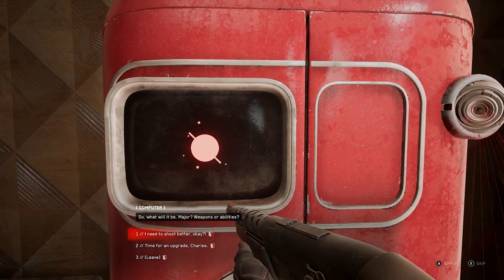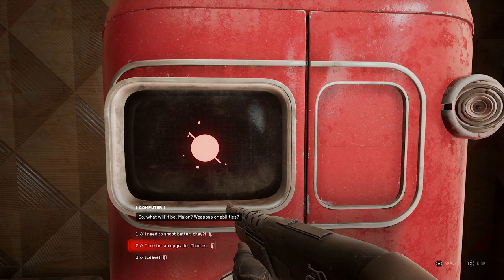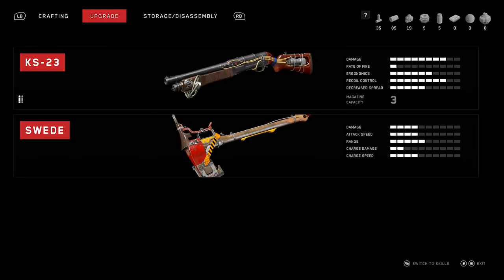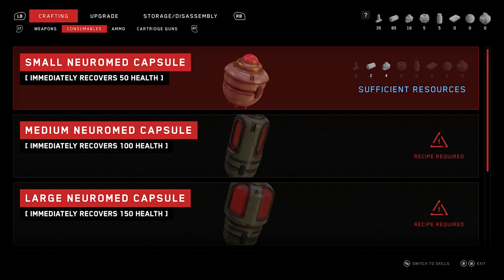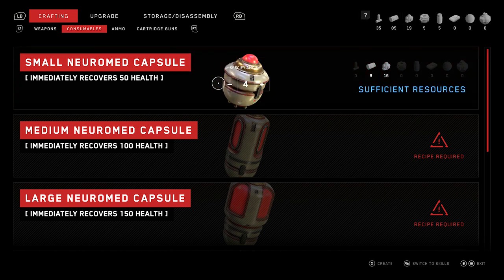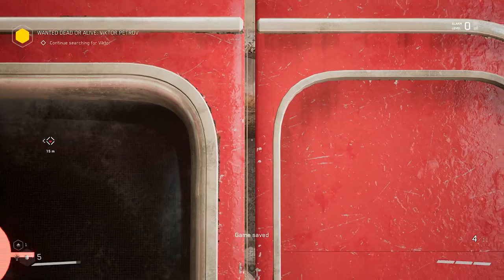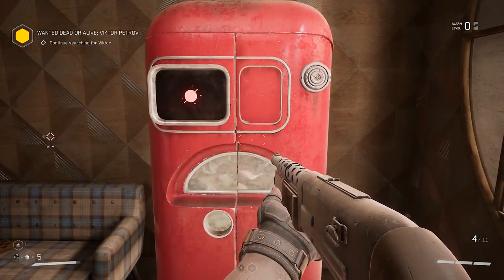Okay, so what will it be, Major — weapons or ability? So we have actually 19 of these, so we can go ahead and craft a whole bunch of these if we wanted to. We'll craft four of those. Don't know if that was a waste or not, but...